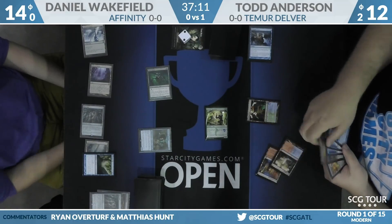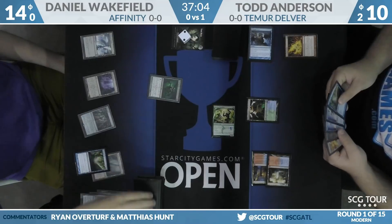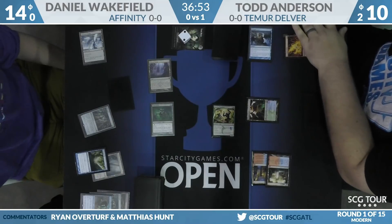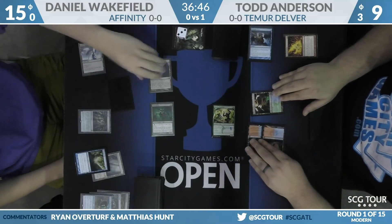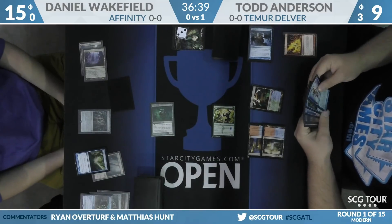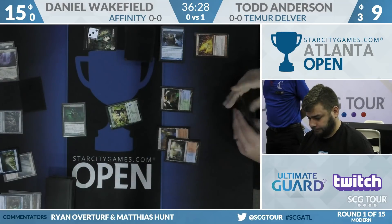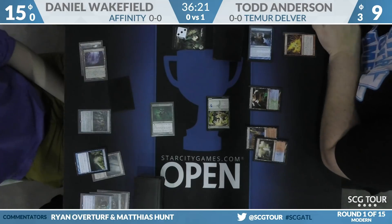Hooting Mandrills puts Daniel down to 14. Now we will see that Ancient Grudge — Todd will first hit the Master of Etherium. He leaves up the Breeding Pool and is not going to Grudge the Vault Skirge. That being Master and not Etched Champion is a pretty big win for Todd. Here is Inkmoth Nexus from Daniel — it and Vault Skirge will attack. Todd just takes the damage: two poison and nine life. No reason to cash in the Grudge just yet — you want to save that for something like a Cranial Plating. Maybe use it to team up on an Arcbound Ravager. Todd has a Dismember in his hand but just can't cast it here.